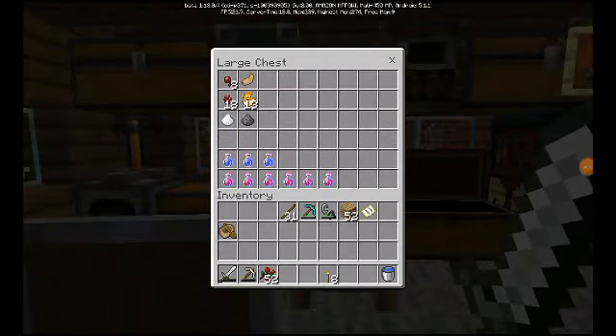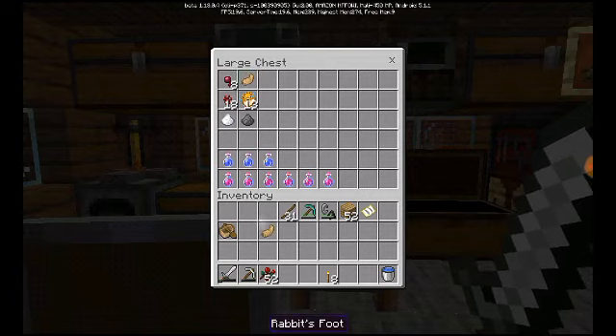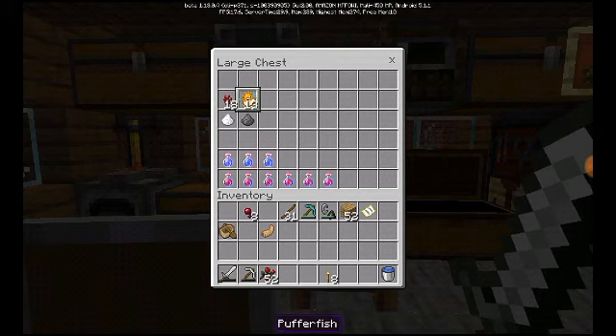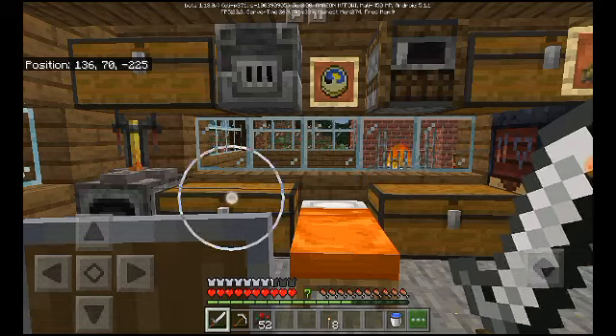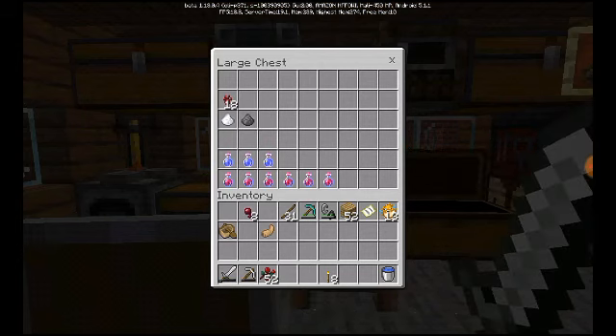These are all the things I can use to make a potion — not everything that can be used to make a potion, but everything that I have. I'll make some potions of poisoning and three more potions of water breathing.